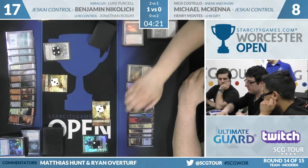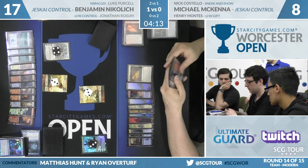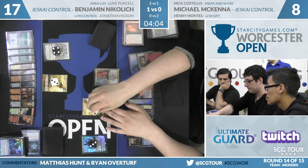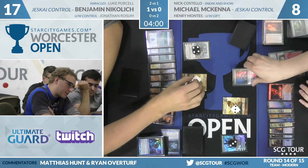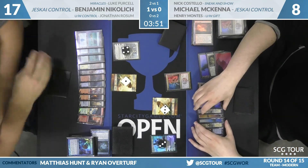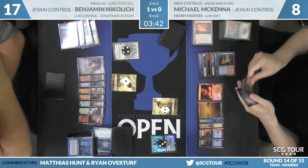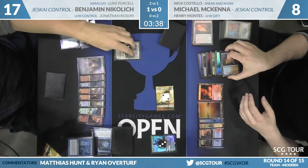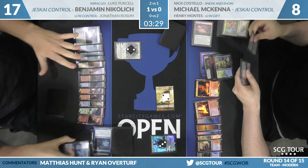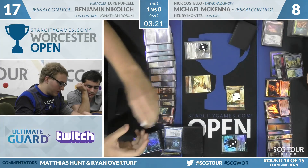Soldier tokens continue to trade; McKenna's life total is dire at seven. Two minutes remaining. Remember, Nikolic doesn't even need to win this game — he just needs to not lose. Field of Ruin will be used on a dual land — looks like a Hallowed Fountain — forcing both players to shuffle. The Elspeth gets shuffled away for Nikolic, but neither player grabbed a land. Ben gets to transform Search for Azcanta and draws Electrolyze. With McKenna at seven, Electrolyze is a lot of pressure. And how about a Jace the Mind Sculptor? Jace-Azcanta combo — resetting your Brainstorms every turn.